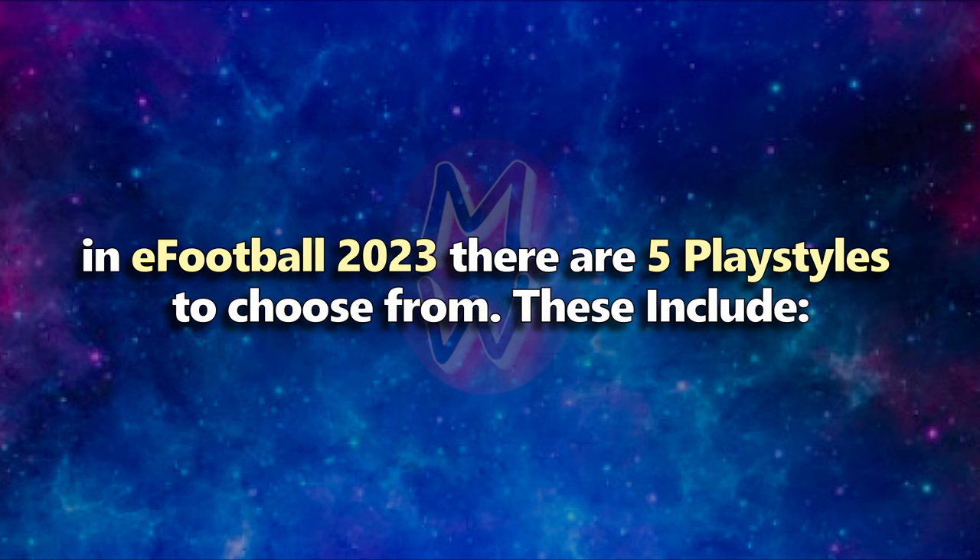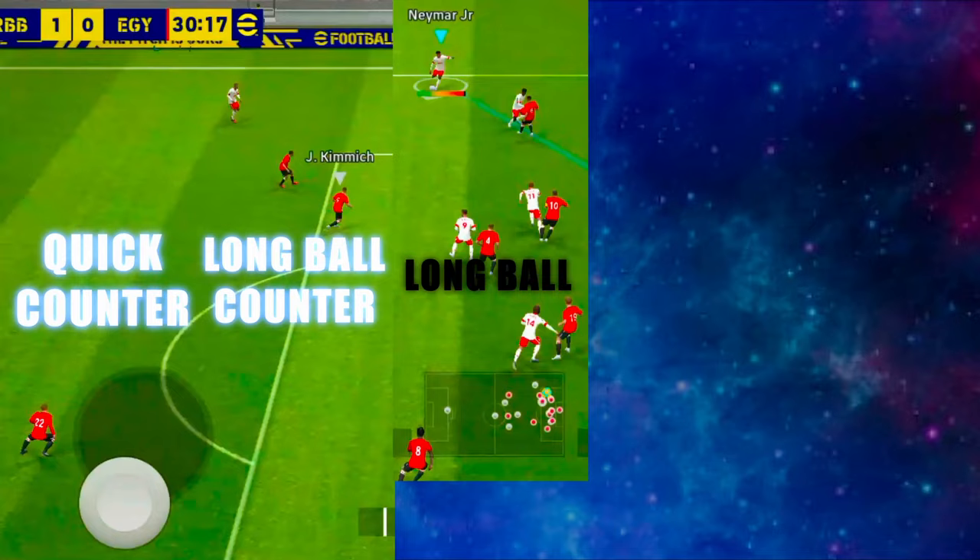In eFootball 2023 there are 5 playstyles to choose from. These include quick counter, long ball counter, long ball, possession, and out wide.